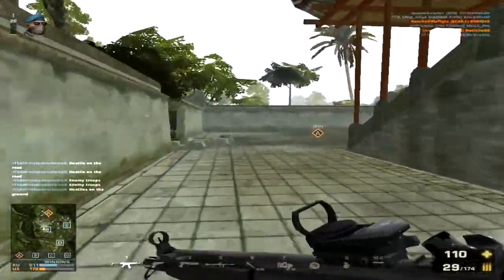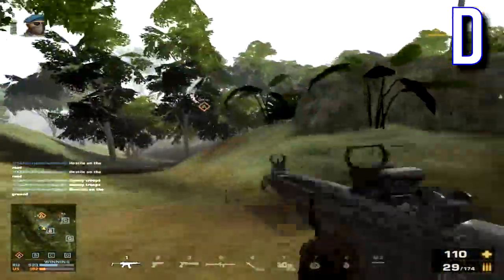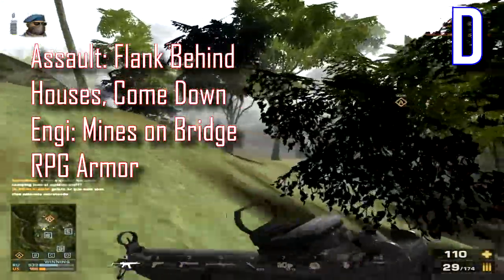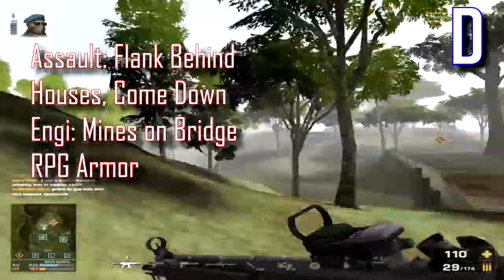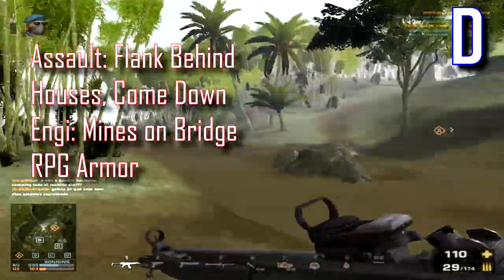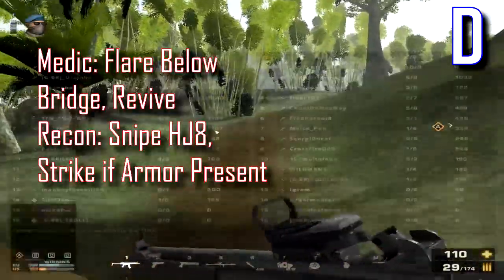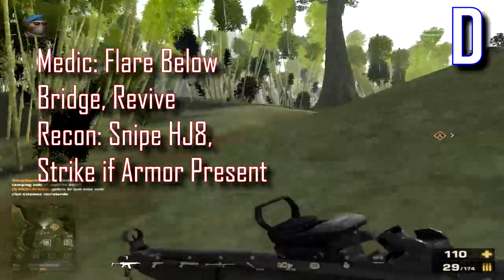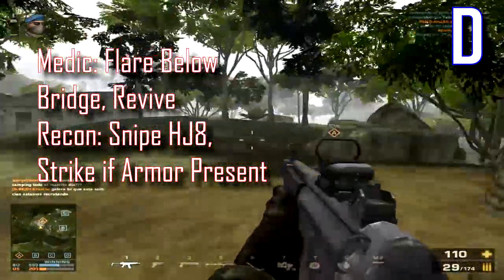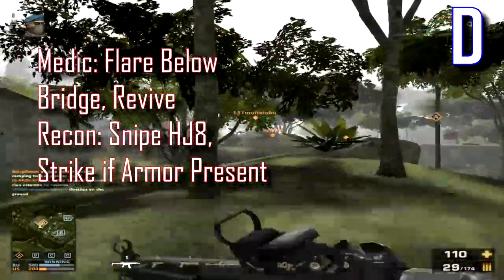Now let's talk forward capping. I'll start with D. Assaults, you want to flank around the houses and come back down to D, gunning down defenders from behind. Watch your back though, since enemies will spawn behind you. NGs, plant mines on or before the bridge to weaken escaping vehicles and RPG those vehicles too. Medic, post up below the bridge, plant a flare there, and pick off enemies at a distance. I think you'll be able to capture the flag whilst in this position, but either way, this is a good position to support your team.